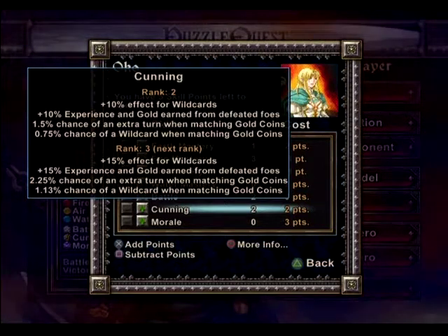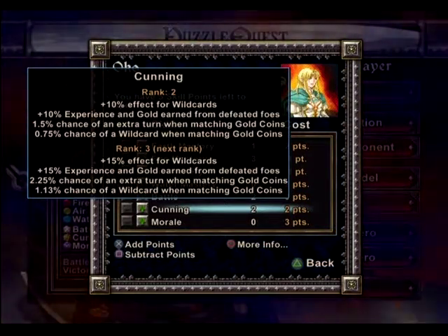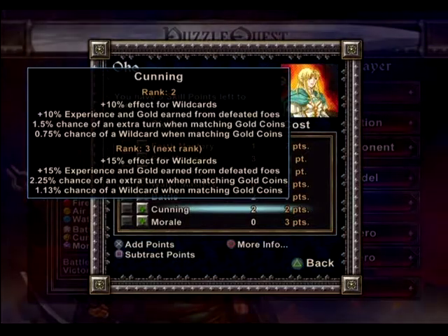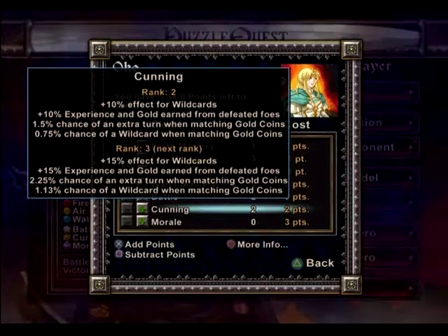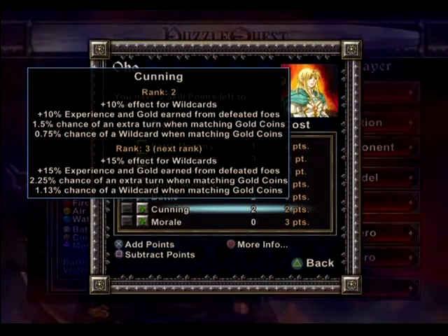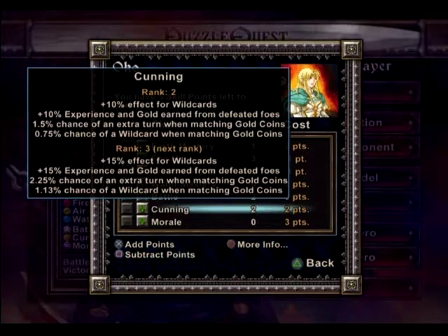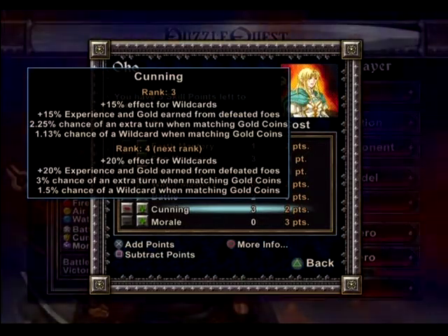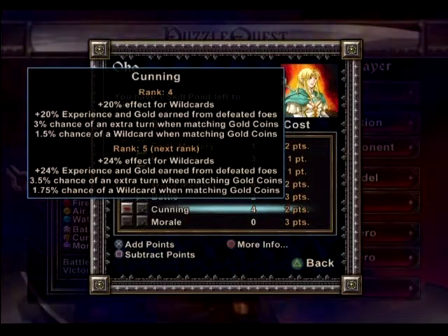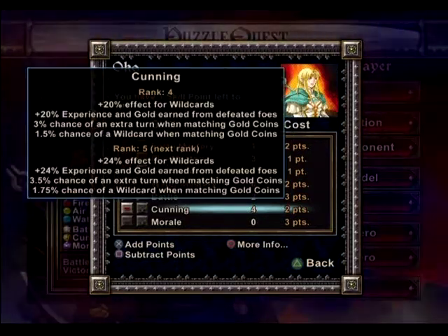Cunning gives 10% effect for wild card and 10% experience and gold earned from defeated foes — so you get 11 experience instead of 10. If I increase that to level three, I get 15% experience, which means I gain experience more quickly. So I decided to increase that so my experience level will go up faster. That's good enough for me.